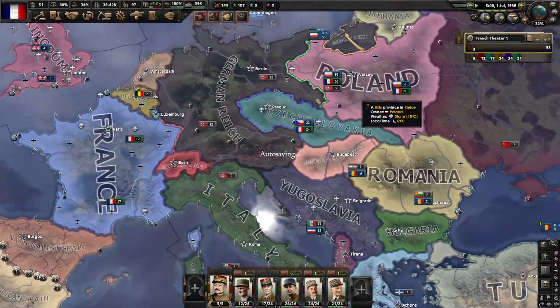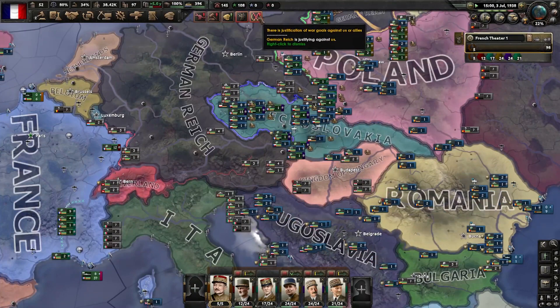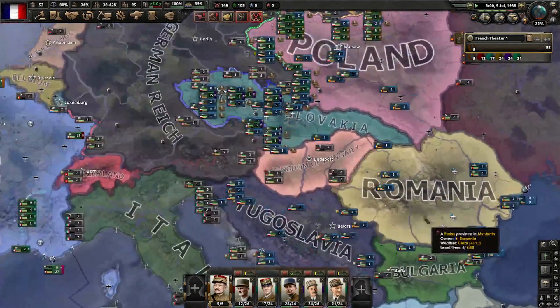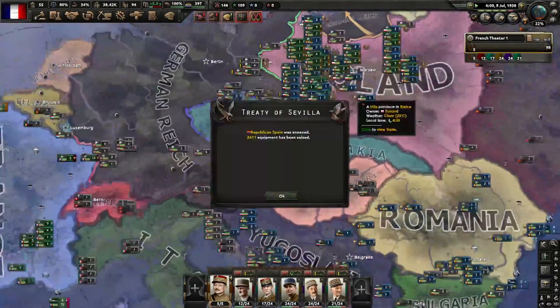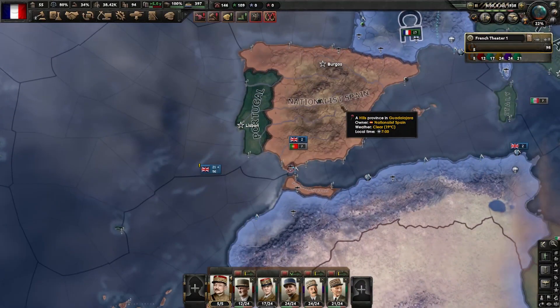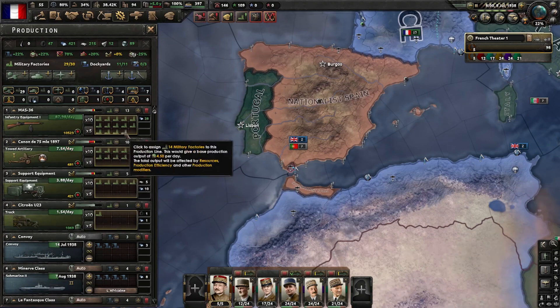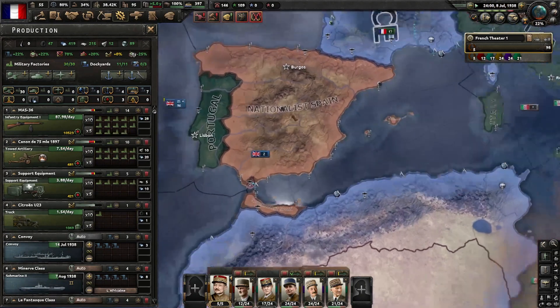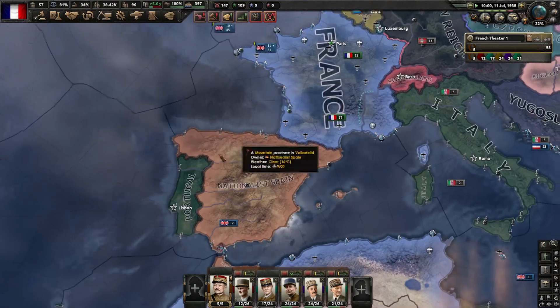And one of the best ways to immediately take out Germany is to attack here and push up this way, circling probably here or even further if you can. You take out these divisions and it just becomes a cakewalk. That is what I'm going to be doing. And it started! Let's watch all these divisions flow up from Romania. Republican Spain? Nationalist Spain is the one winning — that's always interesting.